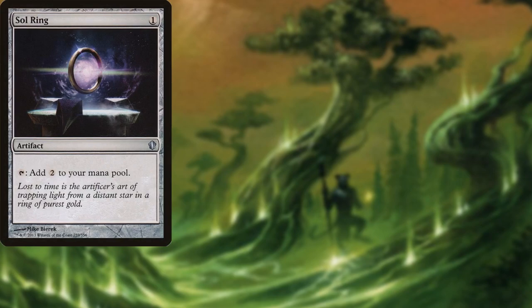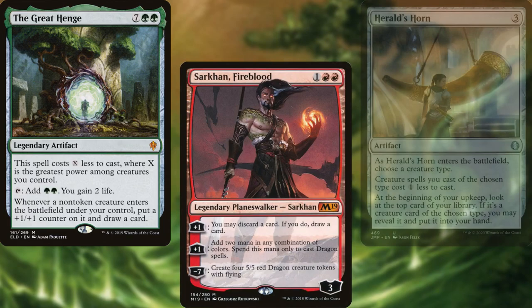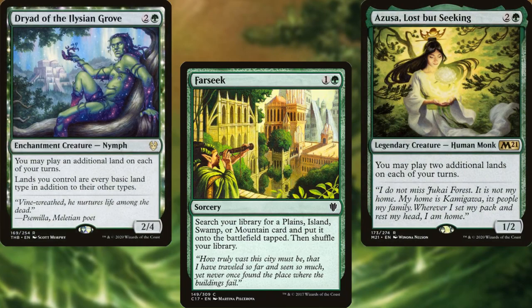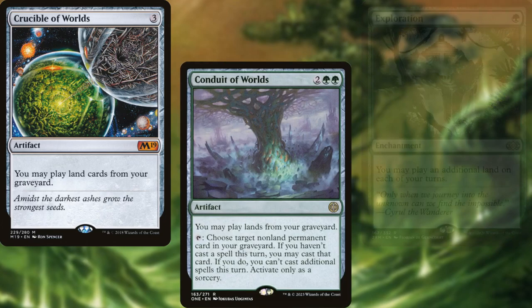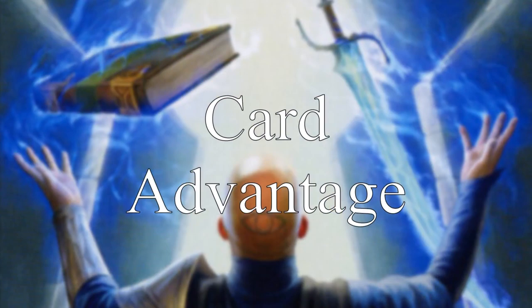Sol Ring, Arcane Signet, Dragon's Hoard, The Great Henge, Sarkhan Fireblood, Herald's Horn, Three Visits, Farseek, Azusa Lost But Seeking, Dryad of the Elysian Grove, Burgeoning, Exploration, Crucible of Worlds, Conduit of Worlds, Ramunap Excavator, and Dockside Extortionist make up our mana ramp package. A little heavy? Sure, but dragons aren't exactly cheap.